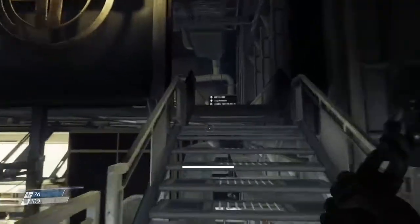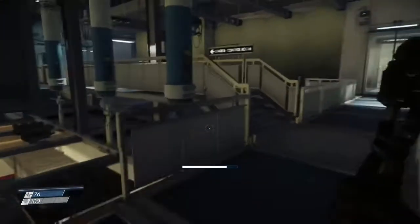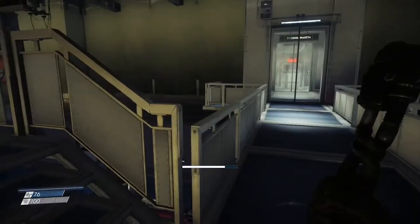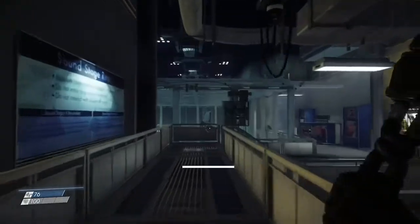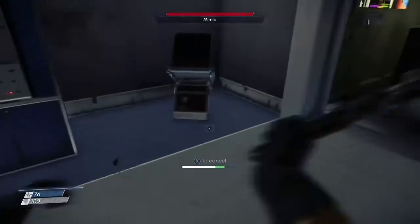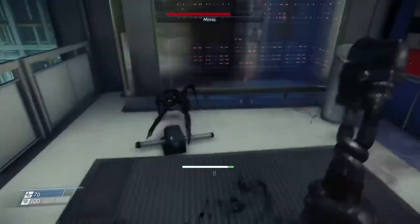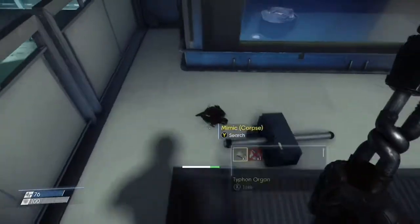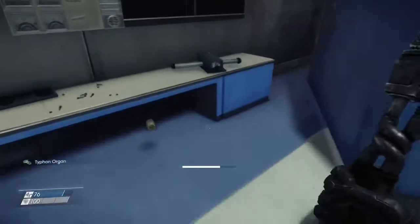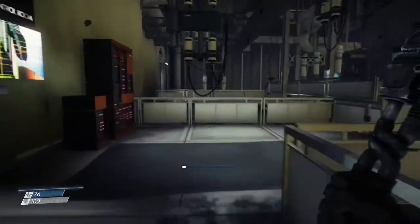After a while, there was a malfunction in the containment cell for the mimics and they busted out, running rampant. This left the space station abandoned until it was picked up by Talos One. Morgan — your character — and Alex, your brother, basically become the head researchers and everyone's boss on Talos One.